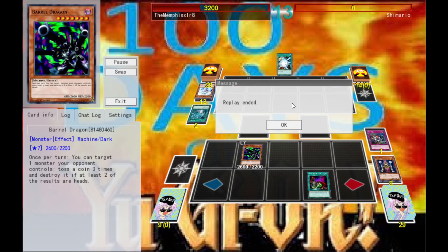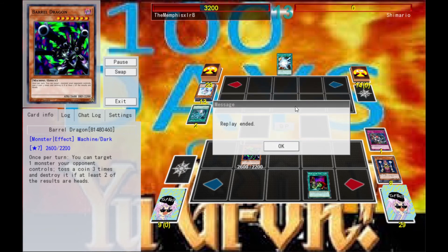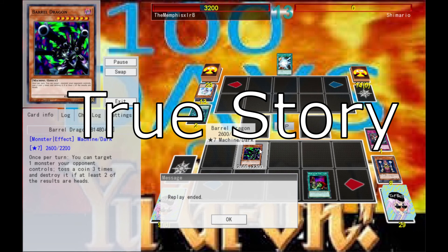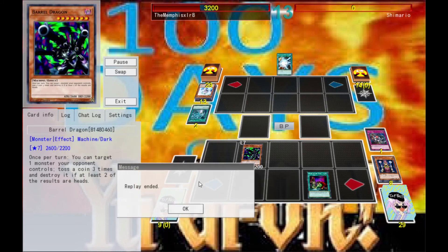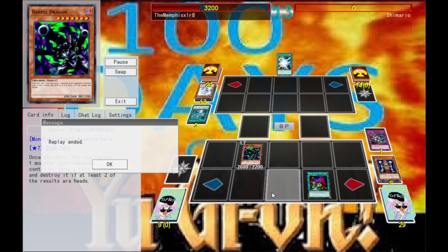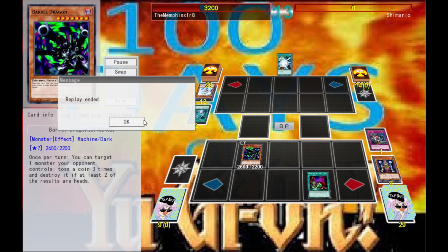So that was the duel, folks. Little Shimmy cried afterwards saying that coin toss decks are unfair — well, that's your own fault, laddie boy. I hope you guys enjoyed watching this duel. Just remember: sometimes you don't need to have the strongest combos, and you don't have to have the strongest cards — you just need a little bit of luck every once in a while. So I hope you enjoyed this quickie replay. Smash a like if you did, and I'll see you guys again next time with some more Yu-Gi-Oh! action. See you next time, bye.